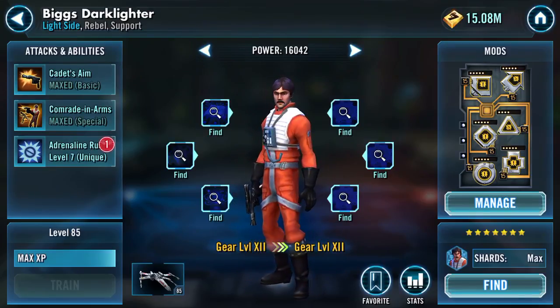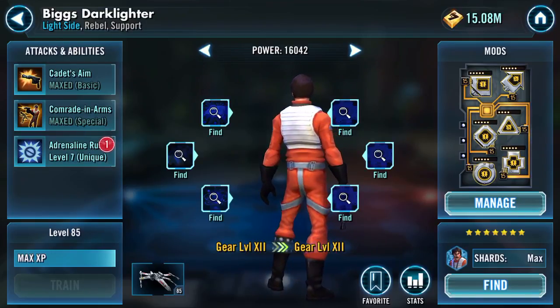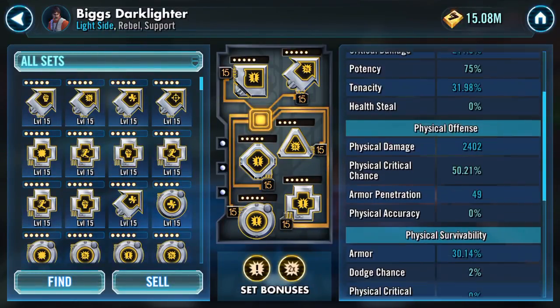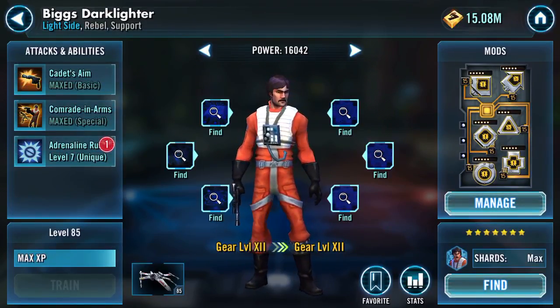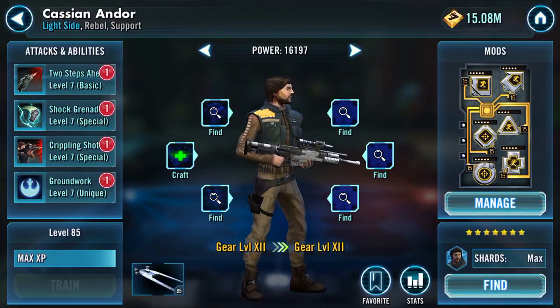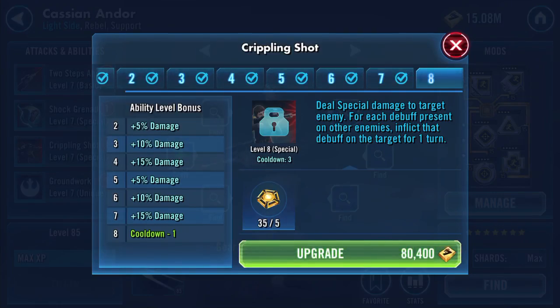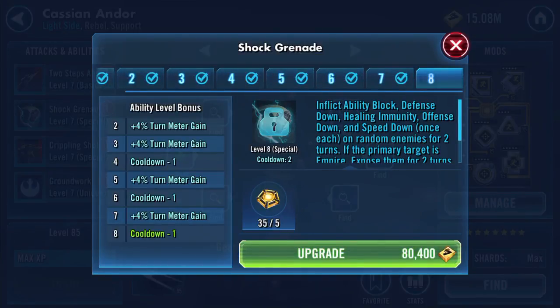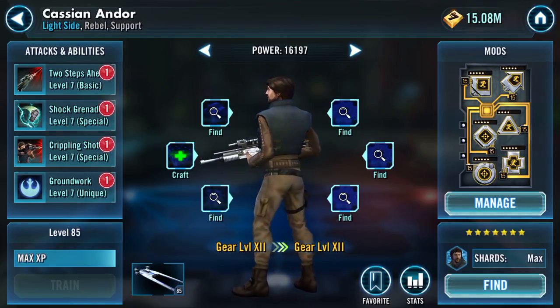Biggs — I did him for his ship, gotta be honest. Another victim of mod gate as well, so his speed now is 181, but he packs a punch. I could do that omega which I'm sure will boost his ship — and at some point I will — but omegas are in short supply and other tunes could really use them. There are a couple of cooldown-reducing omegas I need to do as well, so that he works better under a Jyn lead. 206 speed, but it's doing the job for me.